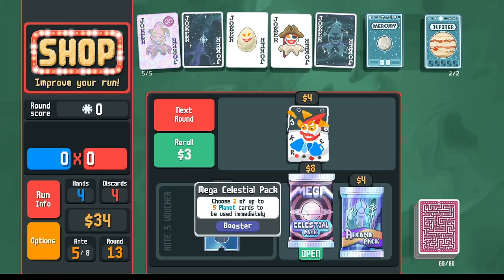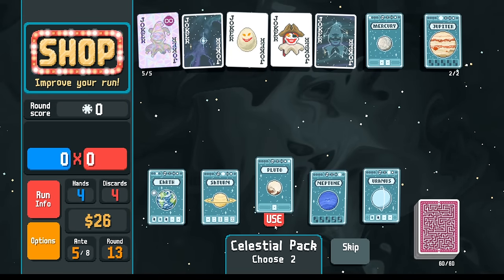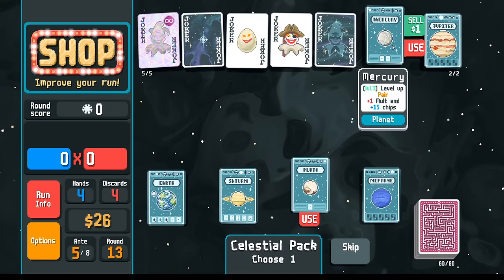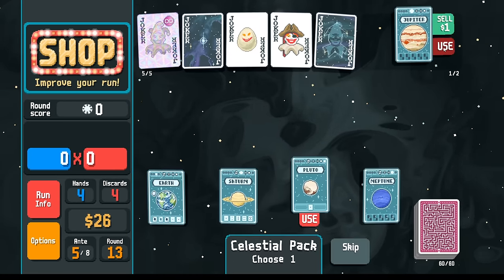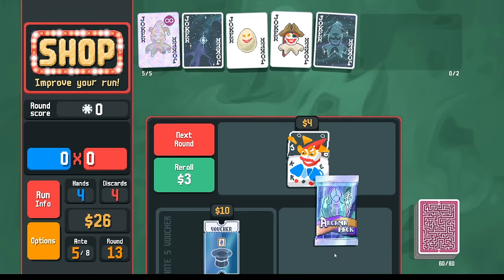Celestial — now it's five cards so we have a better chance of getting Pluto. There it is. Before I use Pluto let's go two pair first, Pluto second. I'm actually going to use all of these just to get rid of them, and then go arcana looking for a fool.